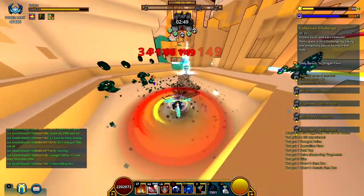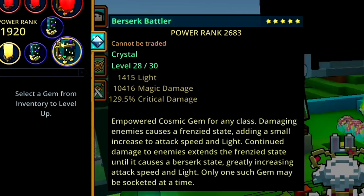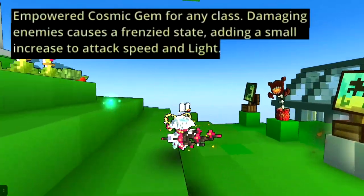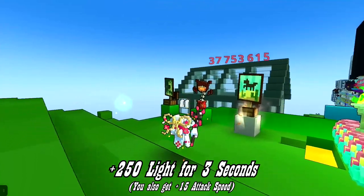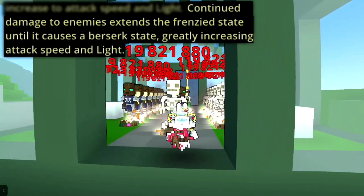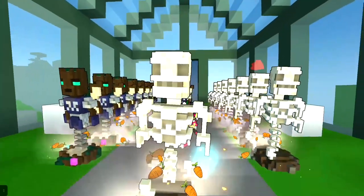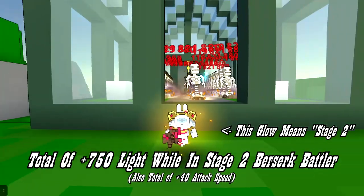The only temporal buff that is going to be granting light is the Berserk Paddler. This ability only spawns in Cosmic and Power Gems. Once you hit an enemy once, you go into stage 1 called Frenzy Mode, which gives you 250 light. If you manage to hit an enemy 11 times in less than 3 seconds, you go into stage 2 — also known as Berserk Mode — which grants an extra 500 light on top of the 250, for a total of 750 light.